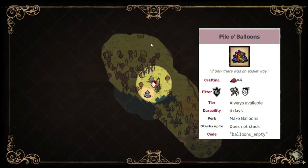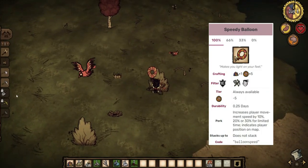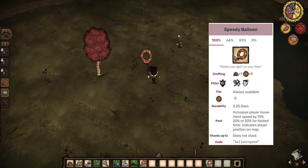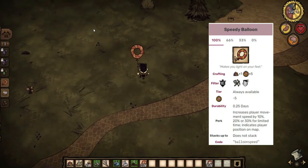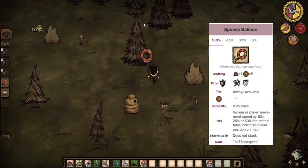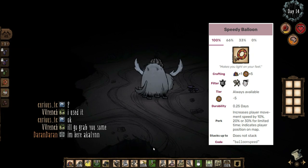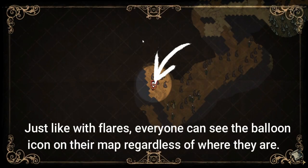Easily his most useful balloon is the speed balloon. When above 66% durability, the speed balloon will increase the player's movement speed by 30%. When the durability drops below 66%, it will give a 20% speed increase until the durability drops below 33%, in which case the balloon will only boost the player's speed by 10%. The other reason speed balloons are useful is that they act as silent flares — if a speed balloon is released when it has more than 0% durability, it will float into the sky, and a speed balloon icon will appear at that location on the map for all players.